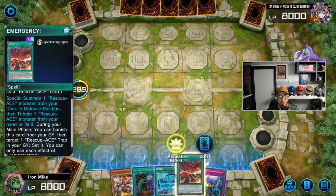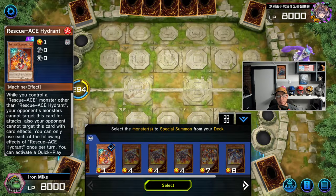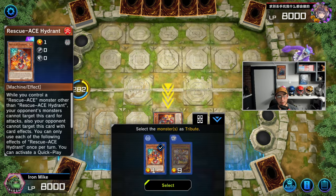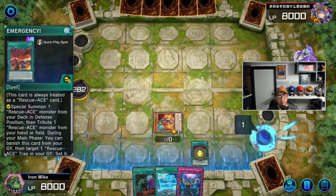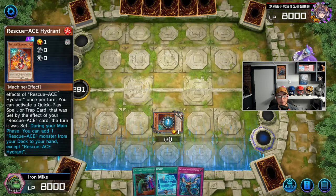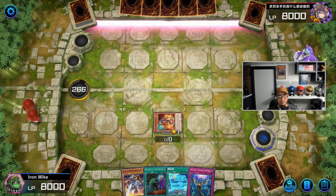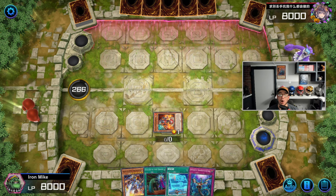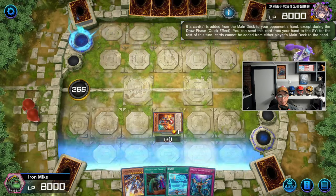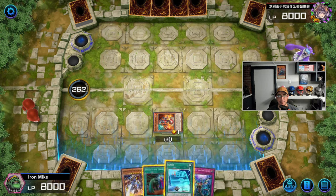We're going to go ahead and play Emergency. We'll activate the Hydrant here and send our boss monster. We'll go with Preventer just because Rescue can bring back our boss monster. Oh, they've got something — it might be a Droll. I got it. Called by the Grave, so we can definitely use that.